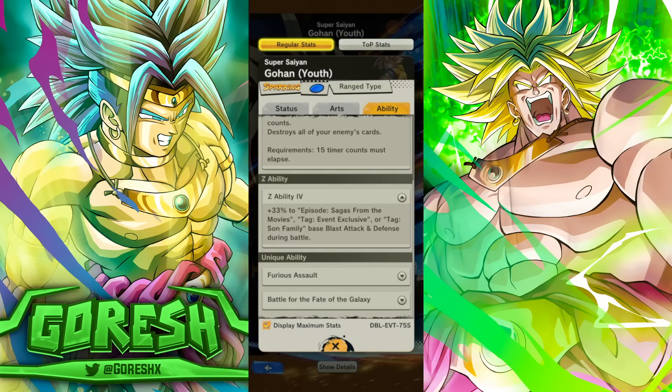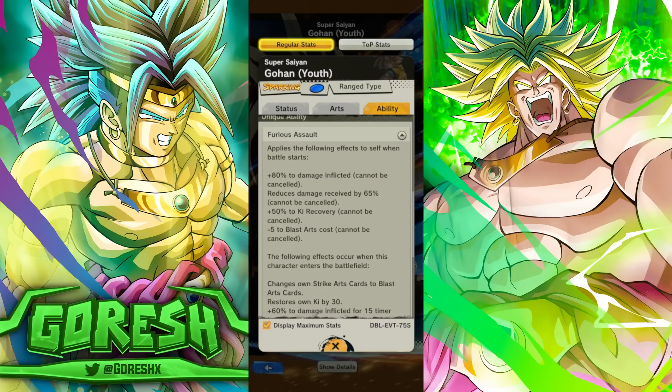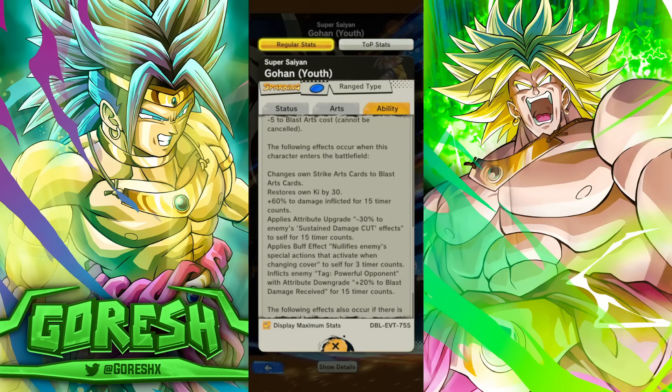He has 33% to Movies, event exclusive, or Son Family blast attack and defense. The first unique ability gives 80% to damage inflicted, 65% reduced damage received, 50% to Ki recovery, and minus 5 to blast arts cost. Minus 5 — would have been a lot better if that was minus 10, since that's typically what we see on blast characters, but for a free character I'll take it. Upon entering the battlefield, he changes his own strike arts cards to blast cards, which is actually pretty good against Janemba.